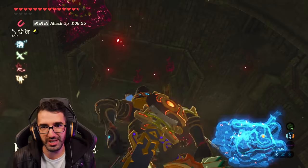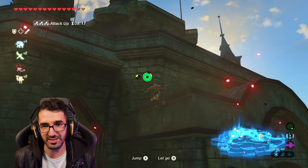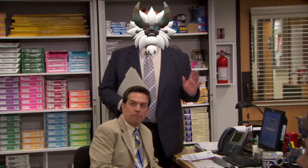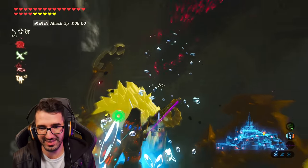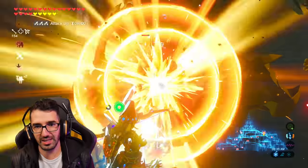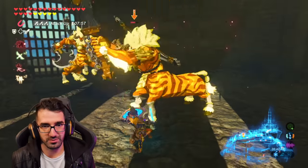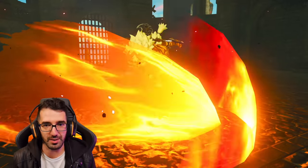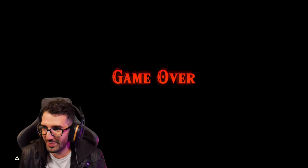First things first — I want to get rid of those things. Look at that, disgusting. Just give us a second, this will all make sense. Get him, get rid of you. Don't need them. Oh my gosh — straight up, dead straight away. Get him in the eyes. Oh my gosh. Oof. I broke my shield. I'm just getting absolutely brutally bashed.